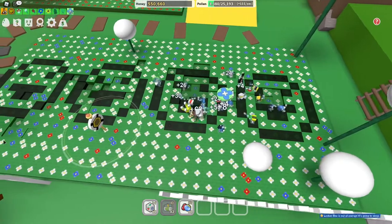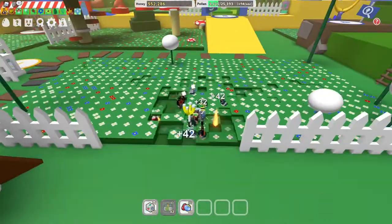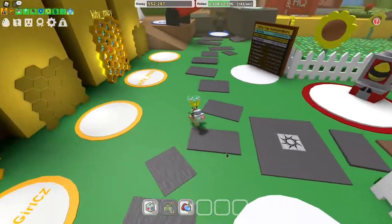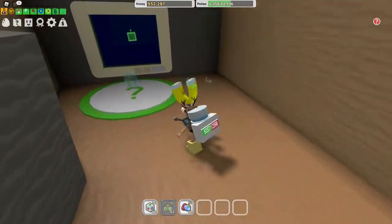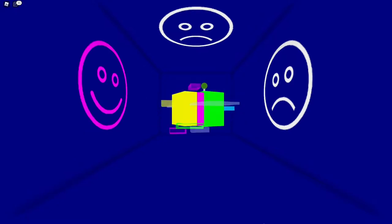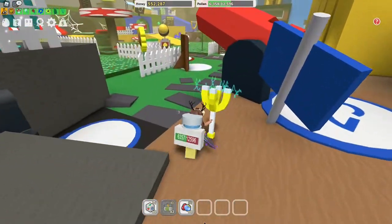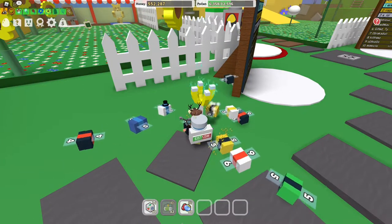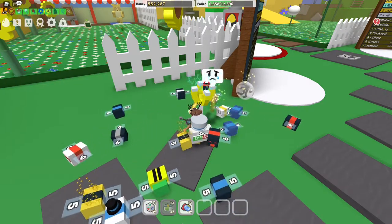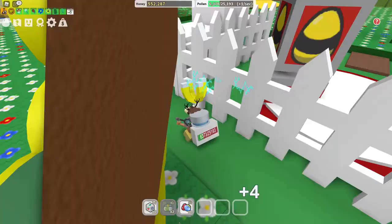Yes, you see that? Now we need to go back to the computer. There's the bee again — we need to find the special bee. By the way, it spawns on different fields; it can be on the flower, dandelion, or mushroom field.